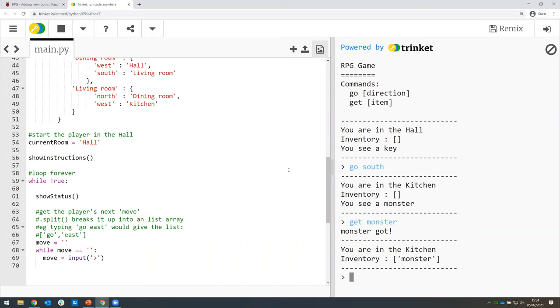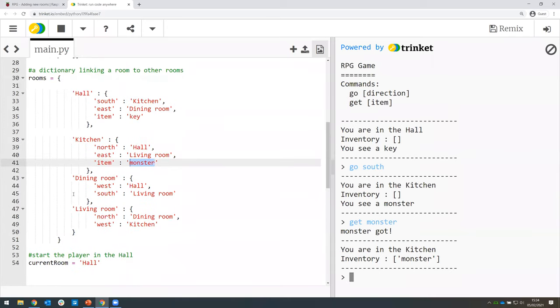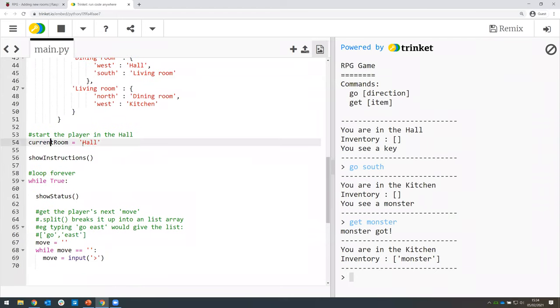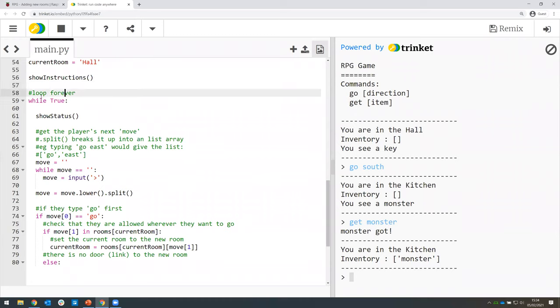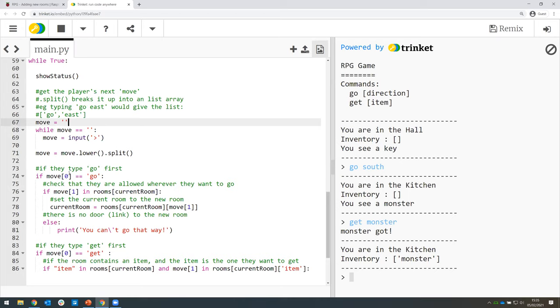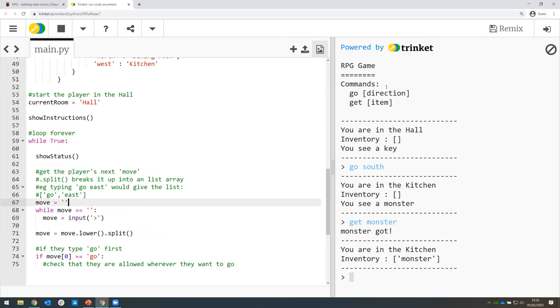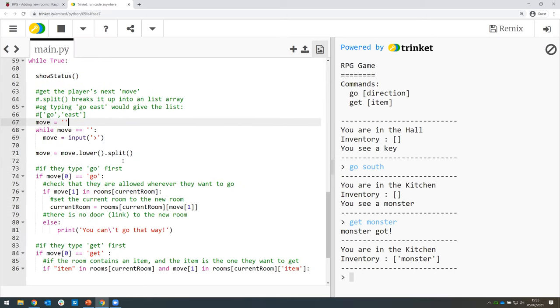What we want is for the game to end when we see a monster — we don't want to go into a room with a monster and just pick it up. So we're going to add a bit of code to change the game so that if we see a monster, it actually ends the game. So where are we going to add this? We have the dictionary of all the rooms and items, then the bit of code that tells us where we start and shows the instructions, and then we have this loop — this is where the game is actually going on, where all the moves are made.